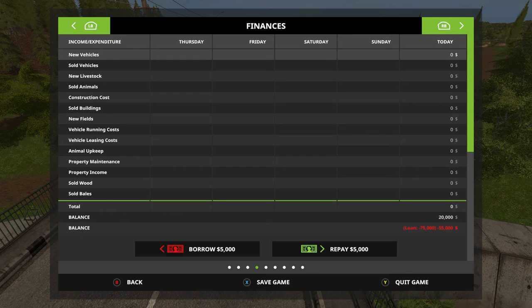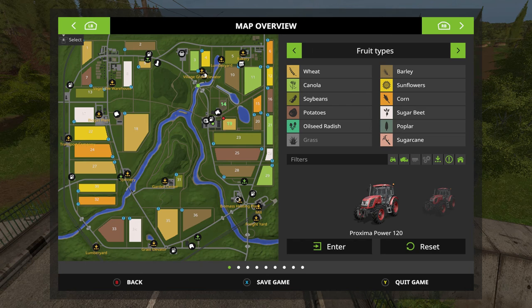We are currently $75,000 in the hole because we have a loan of $75,000, so we want to get that paid off post-haste. If we go to this screen — the map overview — you can see our fruit types.